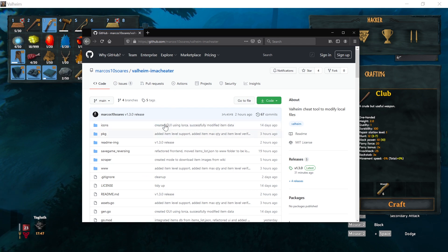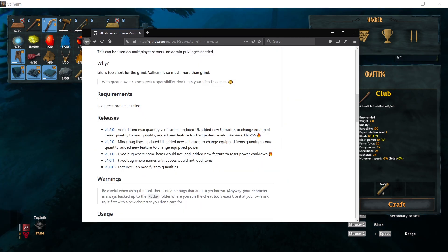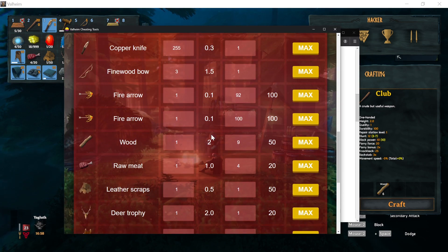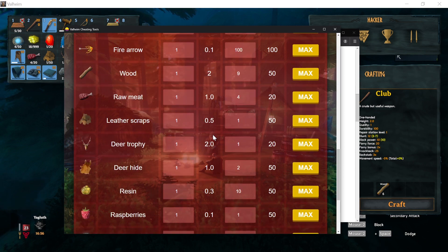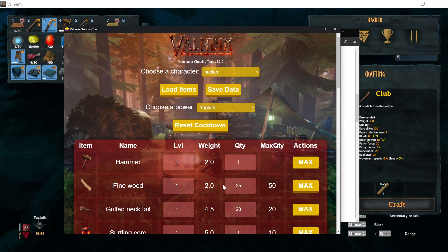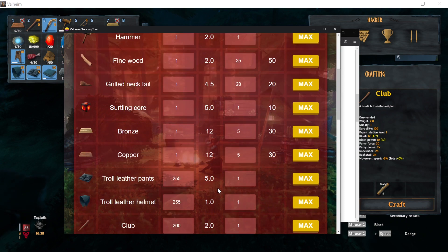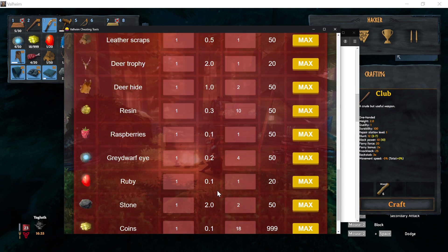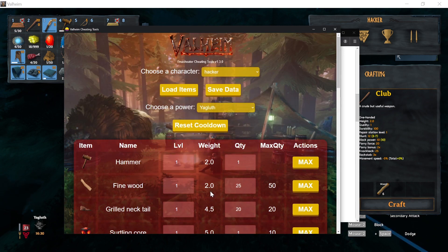If you want to contribute, have a look at the repository. I'm still missing the ability to change item durability to quickly repair all items, and I still need to add the feature to add and remove items from your inventory. If you have any questions, leave them in the comments below or send a message on GitHub. Thanks and see you next time!